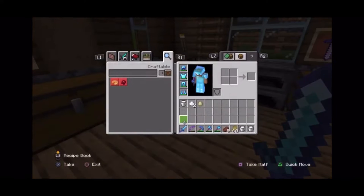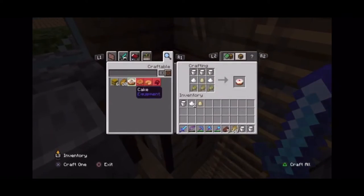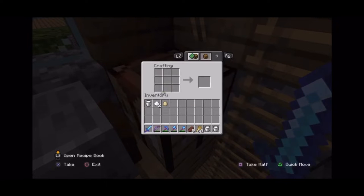So guys, what you need to do for this, you need to get all the materials to make a cake. So you need the wheat, the milk, the egg and the sugar. Now you go into the crafting table and you could make a cake here, but that's not what we want to do. We want to make the cake here. So we do the milk, then we do the egg, the sugar and then the wheat.